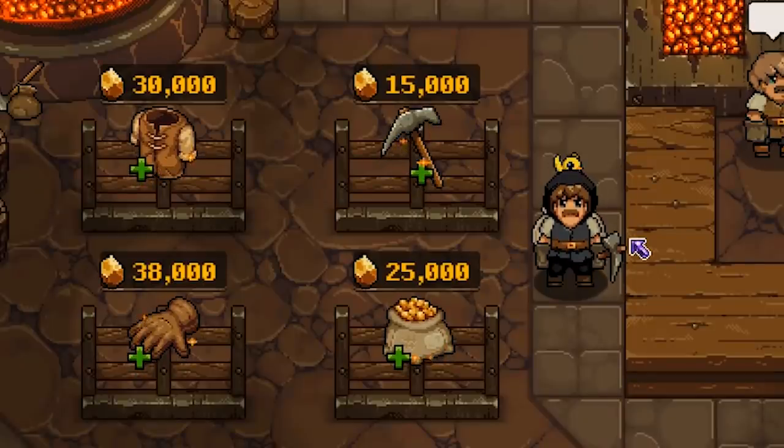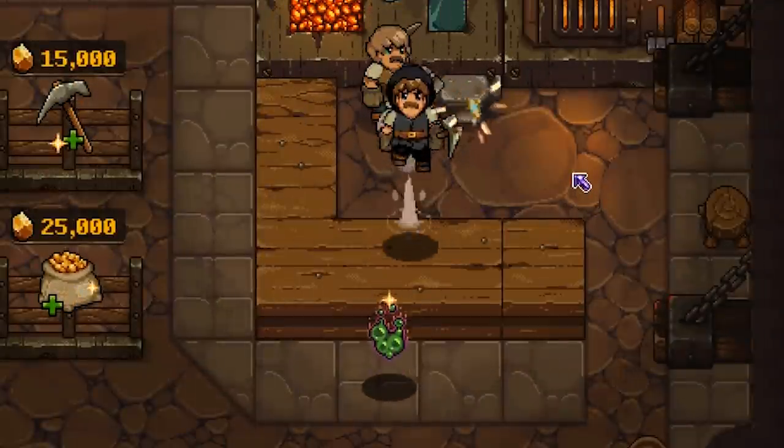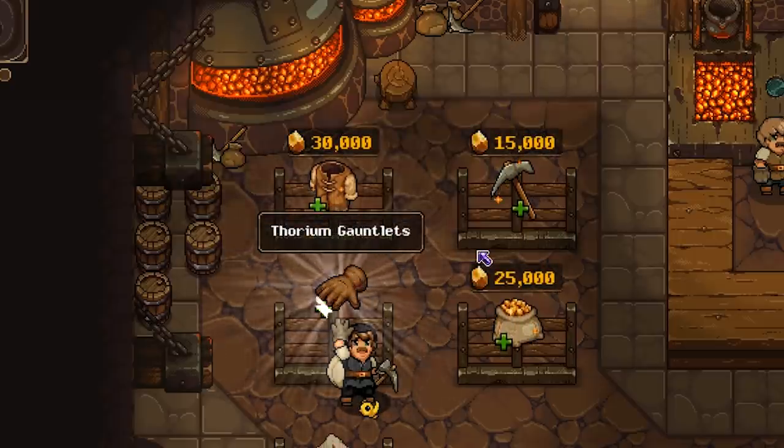Look at all this fun stuff we still need to buy. I think we better add holy guacamole, find more altar rooms, because as it turns out those can help you find gold. And then probably increased range damage for 38,000. Not very cheap.